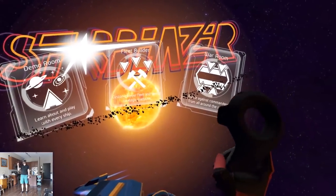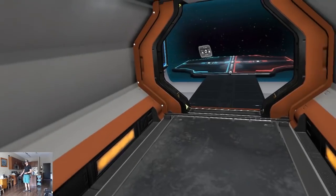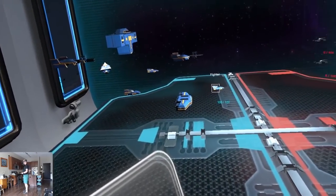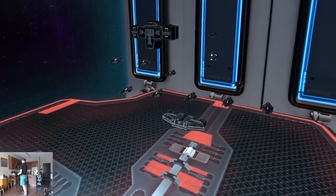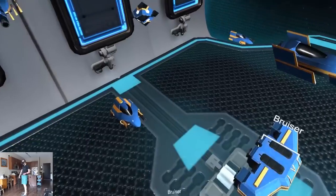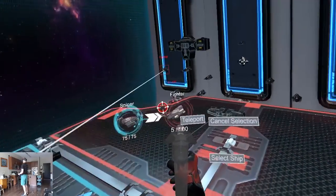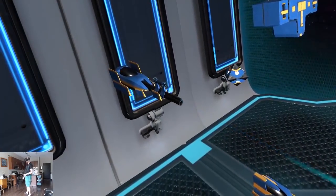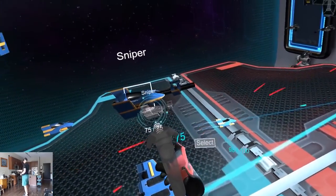Demo Room, Fleet Builder, War Room — let's go to Demo Room to learn. Okay, we're getting right to it. We must be blue. We select our units. Sniper — click and drag, let's snipe them. There we go. Fighter. Send. Another sniper.